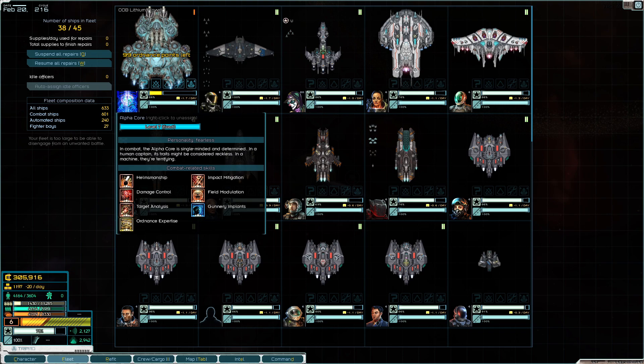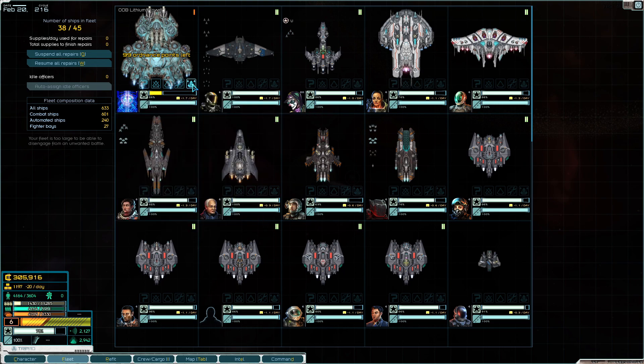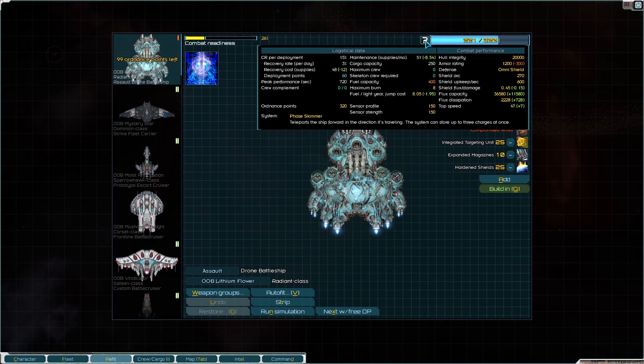I did put in an Alpha AI core. It's fearless. I changed one of its skills to Ordnance Expertise from the combat duration skill. This particular ship can fight for 720 seconds, so there's no problem there. 60 deployment points, 1,500 armor and 20,000 hull integrity. It's definitely going to replace one of our ships on the field.